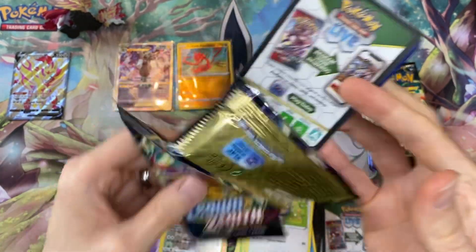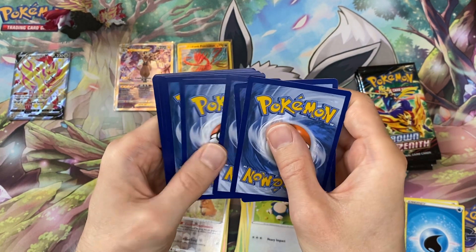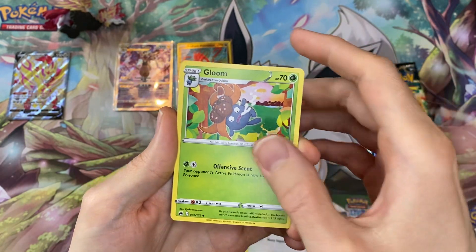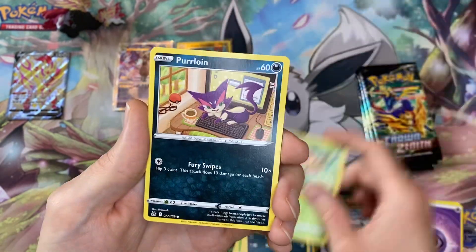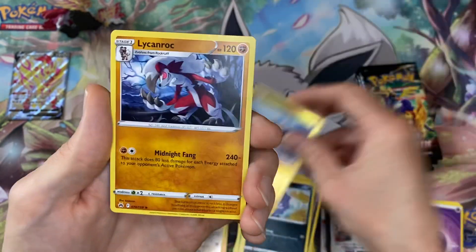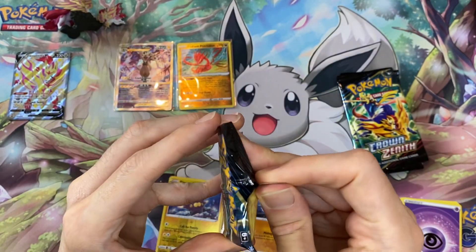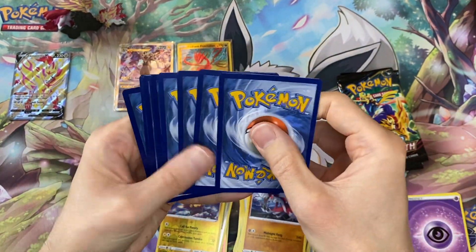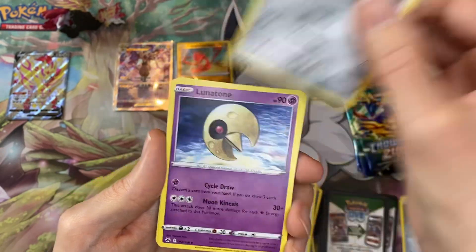We got seven in the previous one — six if you count Mareep twice as one hit. Technically it was seven. So we have some way to go: we're going to need a hit in every pack, and one is going to have to have two hits, otherwise the Zacian box wins over the Zamazenta.